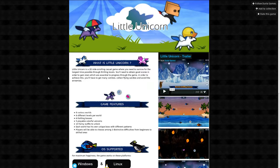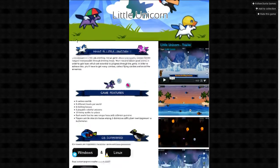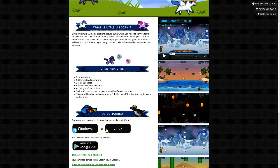Logan Cain here and this is Little Unicorn. Little Unicorn is a 2D side-scrolling casual game where you need to survive for the longest time possible through thrilling levels. You'll need to obtain good scores in order to gain stars, which are essential to progress through the game. In order to achieve this, you have to get many combos.